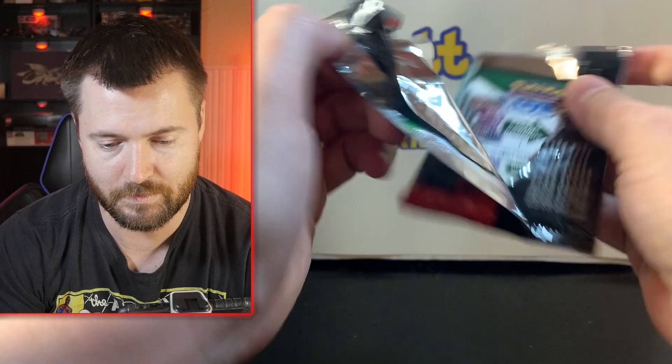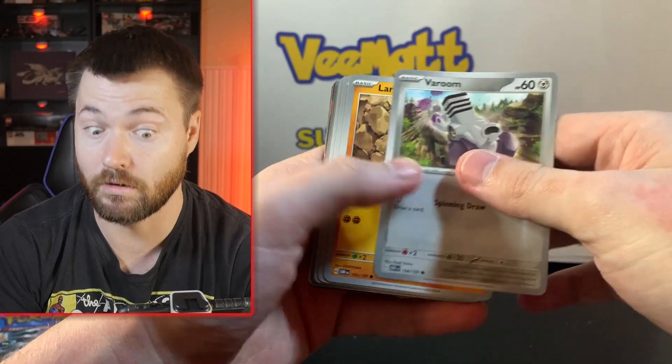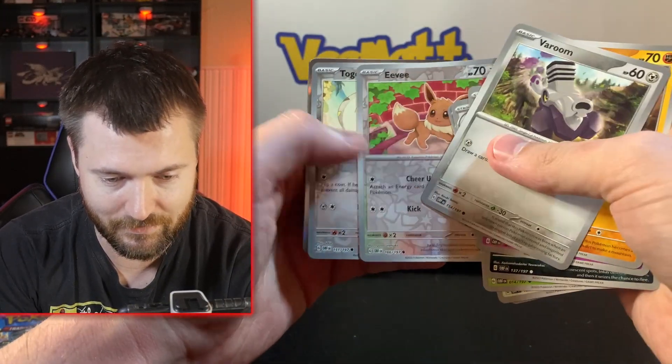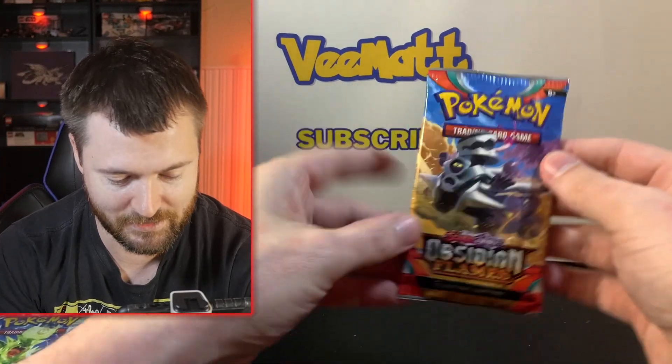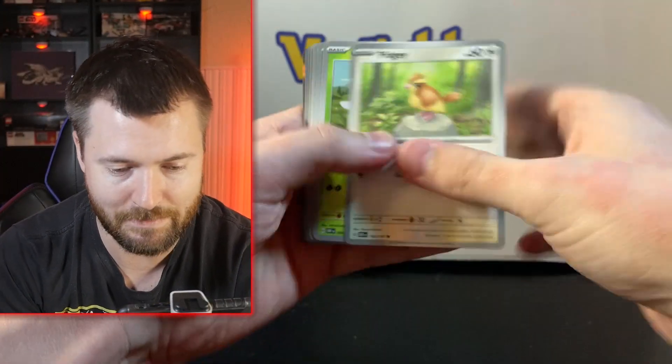Let's see what we get on the inside; hopefully we get lucky with this pack. There is no pack trick for the Scarlet and Violet era, so let's just go right through. We got Eevee and Togekiss — nothing in the first pack. Not doing too good for Houndstone right now, so let's go on to the next pack.